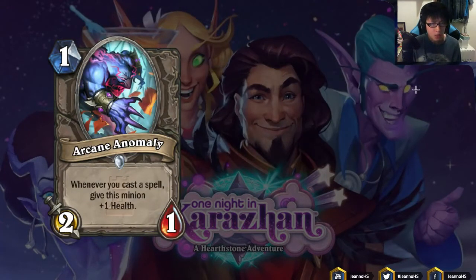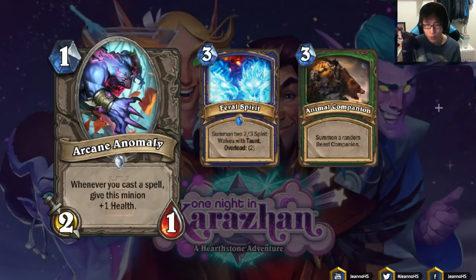Arcane Anomaly: 1 mana 2/1, whenever you cast a spell give this minion +1 health. You'd want to play this in tempo decks, but those decks want minions, not spells. There are some spells that give board presence like Feral Spirit and Animal Companion, both 3 mana. So if you play Arcane Anomaly turn 1 and coin into Animal Companion turn 2, your Arcane Anomaly gets to 3 health — a 2/3 on the board plus a random Animal Companion. But this is the perfect case.